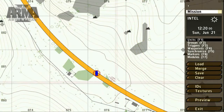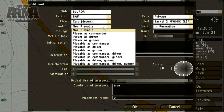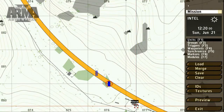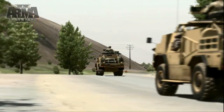As with many editors, shortcuts like CTRL-C and CTRL-V will work. Once we've placed a unit, it's possible to open up the interface and make additional changes. To create a group with a leader and subordinates, select the Group tool or press F2 and link the intended subordinate to the desired commander. Here, we've created a small blue force patrol.